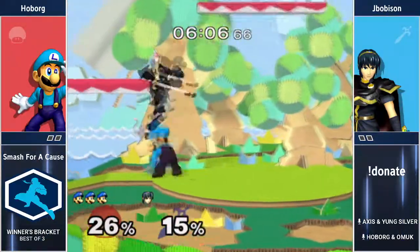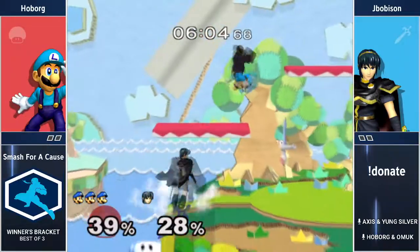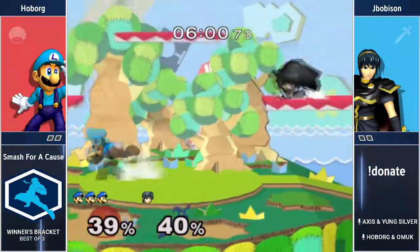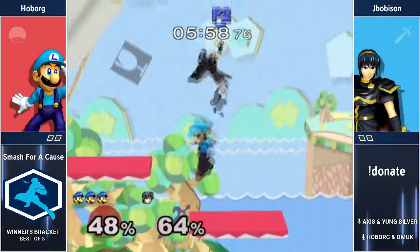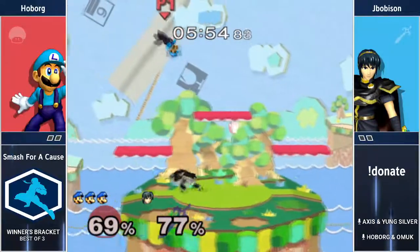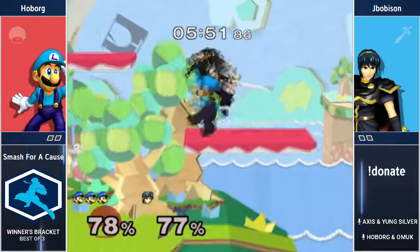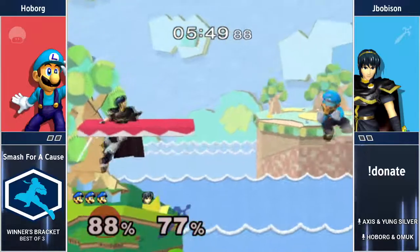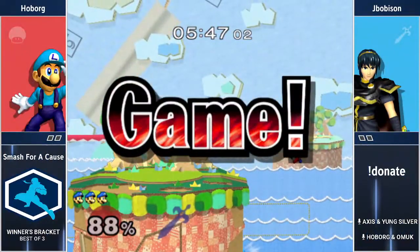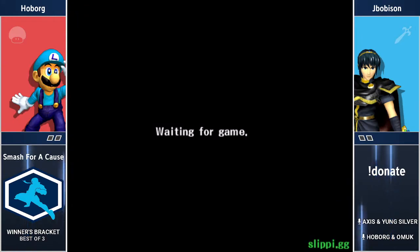Jacob's Hoborg is really good at this matchup. It's really bad for Luigi but he's played it so much and he's so good that he's got a ton of experience. Hoborg is a Penn State alum and recently ranked number 10 in all of New Jersey. He may not be that ranking anymore because of the recent list, but he's still one of the best New Jersey players period.